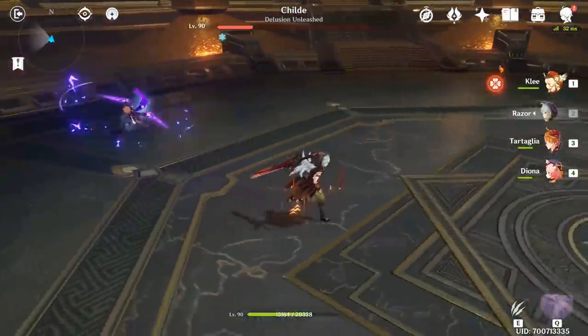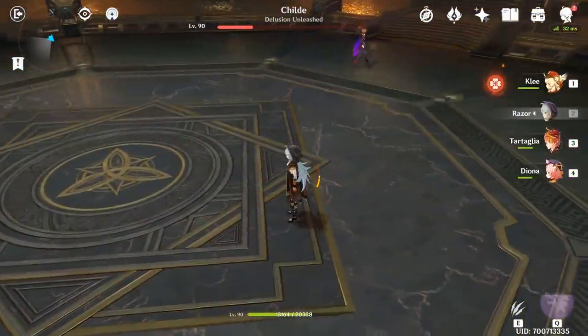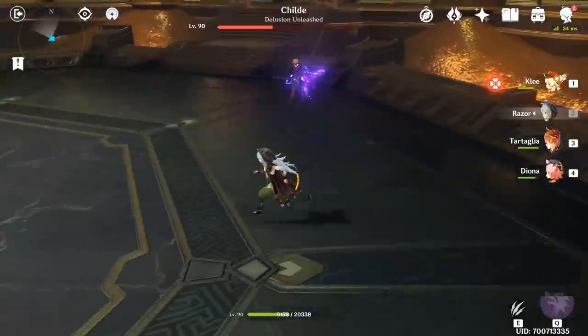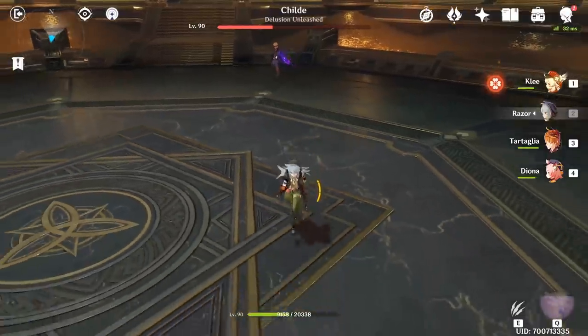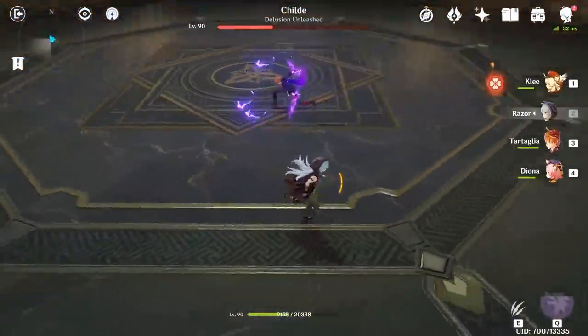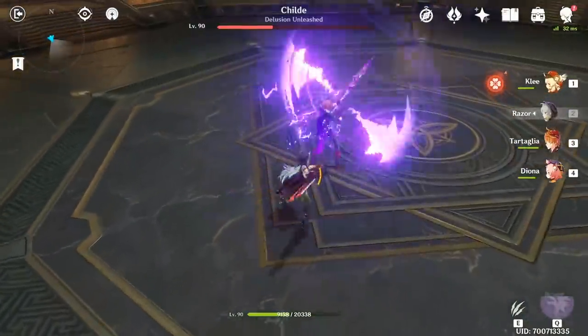This can sometimes get clunky, so don't be afraid of using your dash while running to boost yourself a little towards the leftover particles. With his most annoying attack out of the way, the next pattern he has is a little unfair, so you need to watch his movements carefully because Child will randomly do up to 4 slash attacks in a row.